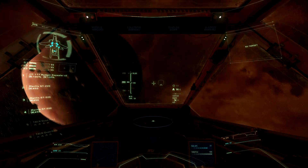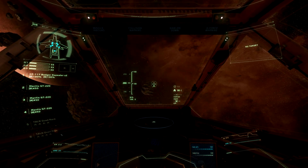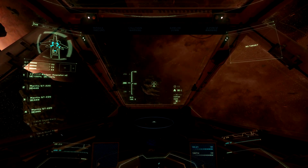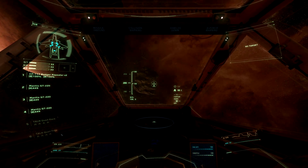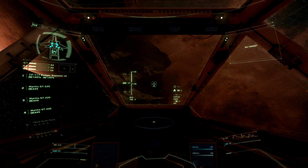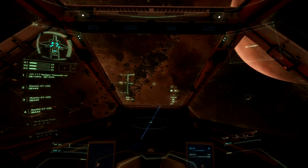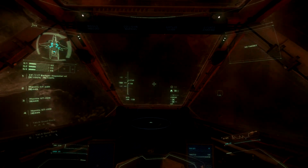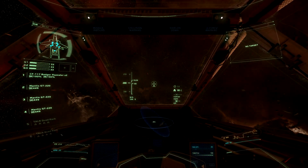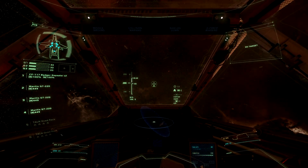On most ships, boost does replenish over time — your ship has a fuel scoop that takes in hydrogen or whatever's in the atmosphere to replenish it. So I'm pointed at this asteroid, I want to avoid it at the last minute. I'll turn left and boost, which allows the ship to correct itself much quicker. But as you can see, I was starting to fog up a little — that's the sign you're about to black out. If you black out during a combat fight, you're a sitting duck.